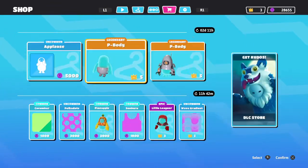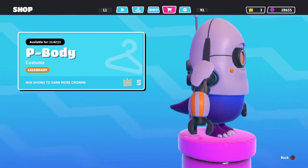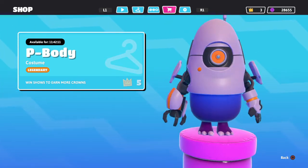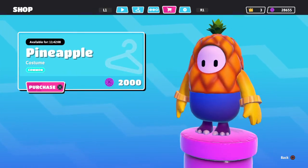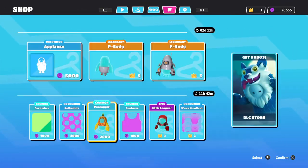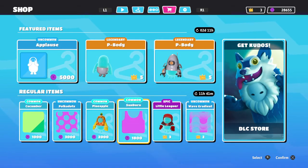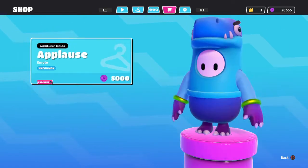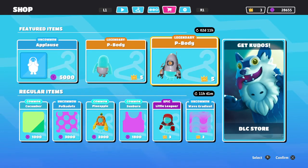This absolutely looks insane. I don't have enough crowns for it, but I gotta keep winning games and completing the battle pass to get crowns. We still have the pineapple skin again — how many times are we gonna see this pineapple skin? We still have the Epic Little Leaguer, some patterns and colors, and an emote — Applause.